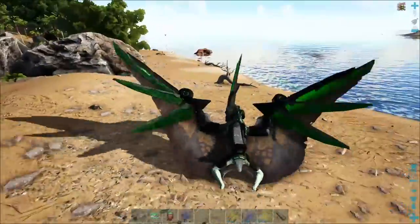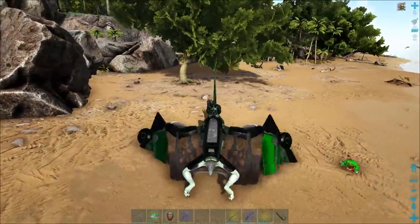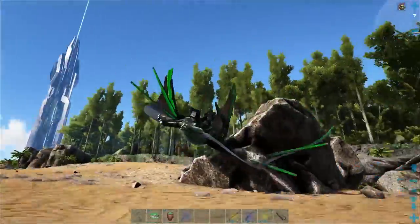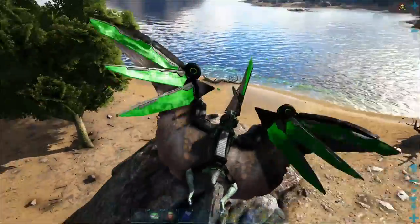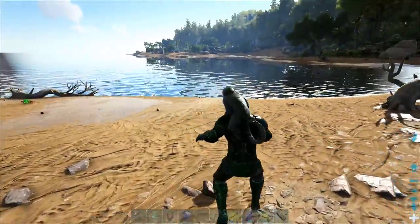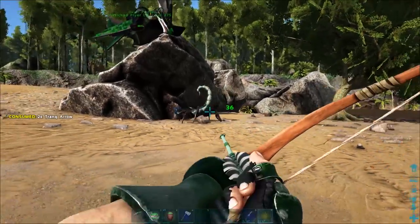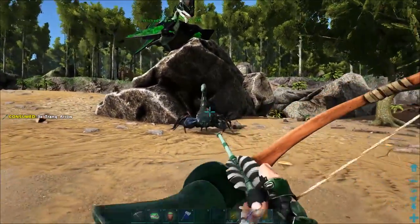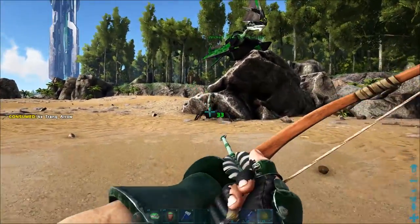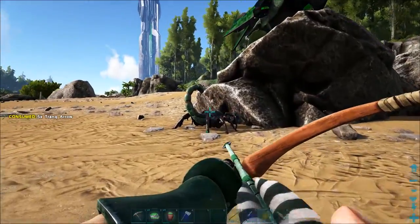Let's see, where did that scorpion go? Oh, there you are. So for this scorpion, we really don't need anything special - just a bow, some trank arrows, and that's really it. Let's get down here on the ground with this guy and start laying into him. It's aggroed on my Tapajara, okay, that makes things easier.